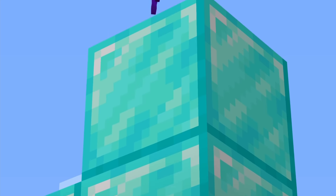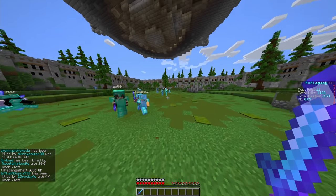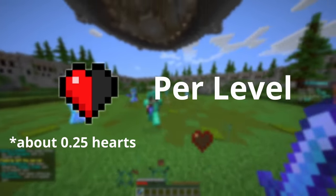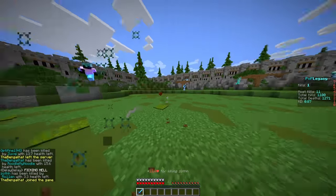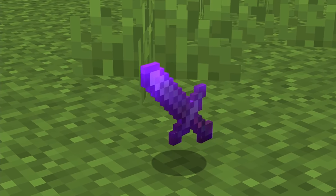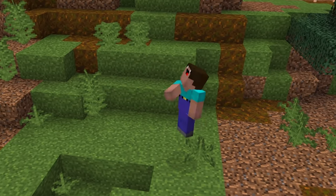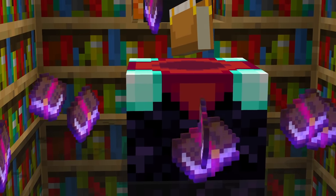Finally, we get onto an enchantment that isn't just hot garbage: Sharpness 5. Sharpness increases a weapon's overall damage by 1 HP for the first level, followed by half an HP or a quarter of a heart per each subsequent level added. This does affect players, which is far more useful in combat. Please use Sharpness on your swords and axes if you haven't been doing this already. There's gotta be at least somebody watching this video who is just now realizing they've been using Bane of Arthropods 5 on their sword this whole time.